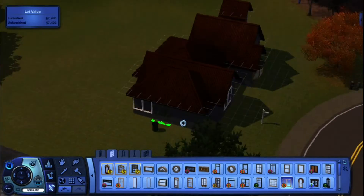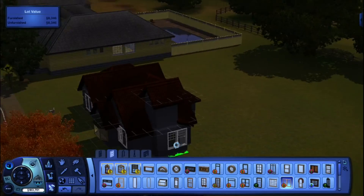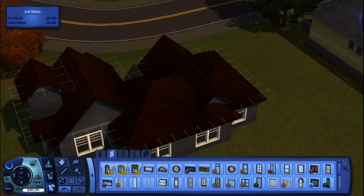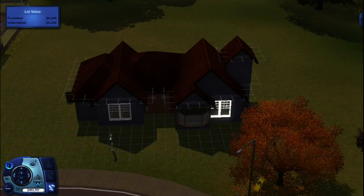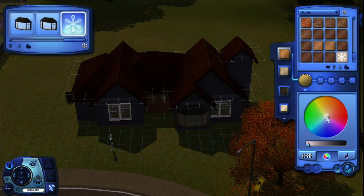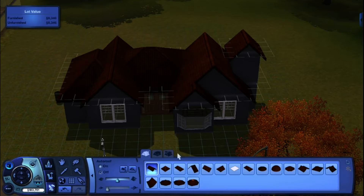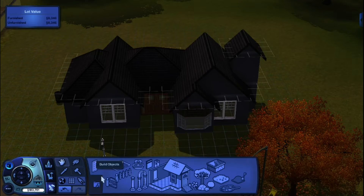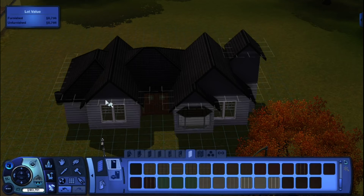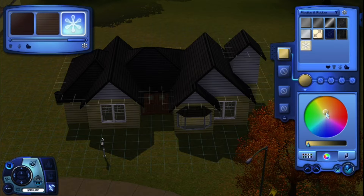I did have a weird glitch where I asked this guy out on a date and he showed up, and apparently I was talking to him but I couldn't see him - his text bubble was in the ground. It was like, dude, are you okay? Are you under the ground or are you invisible? What is going on here? That was very interesting.